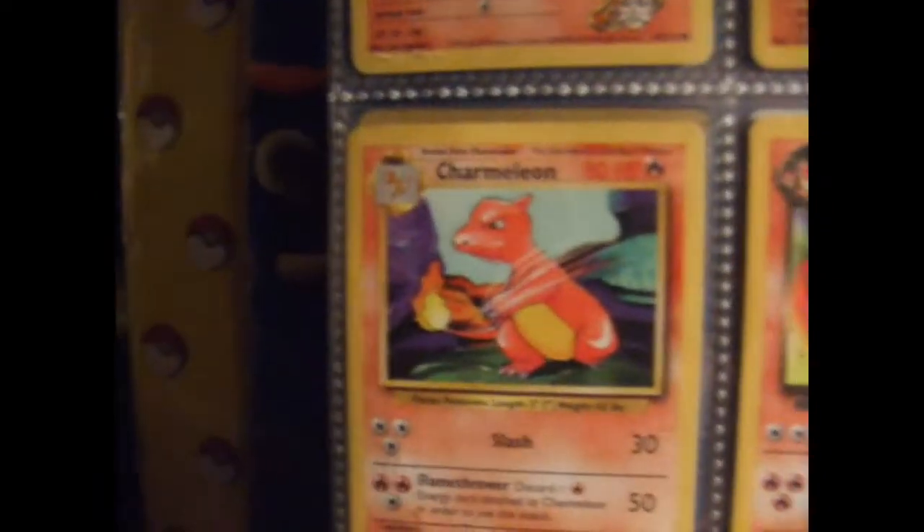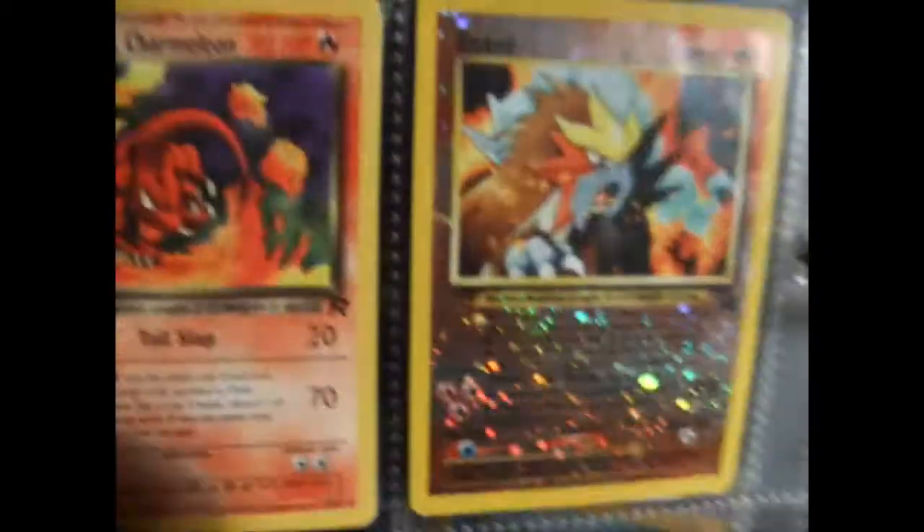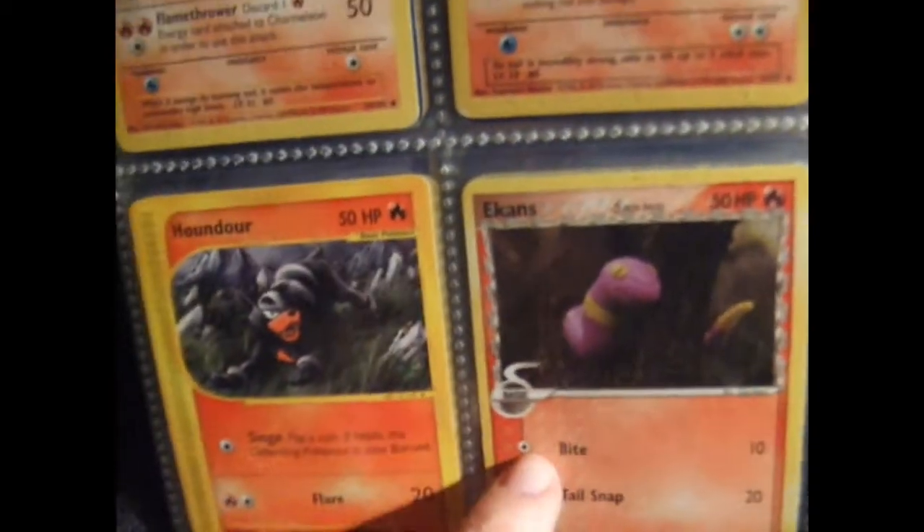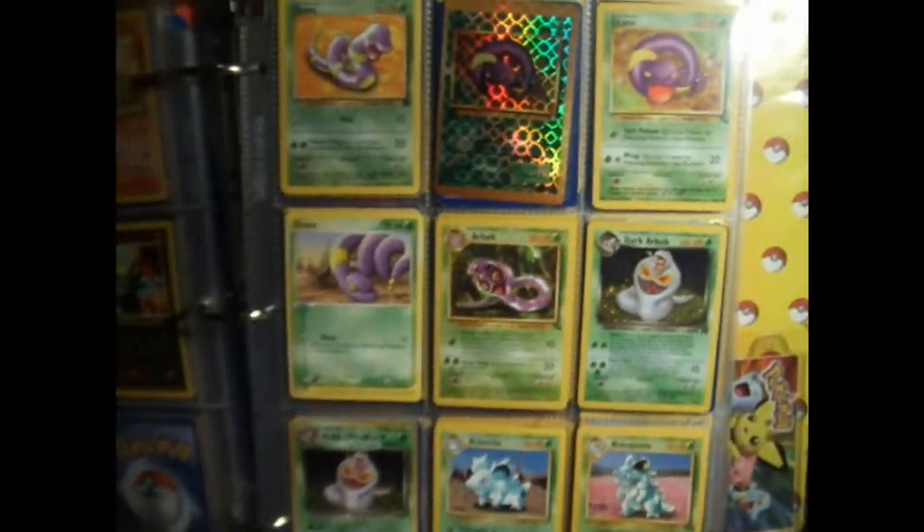Everybody's got that one. Dark Tremulian — that one's pretty cool. Entei — I like how it's hollow and everything but the picture. Those are kind of neat. This is split up: this Ekans is Fire, but all of these Ekans and Arbok are Grass.